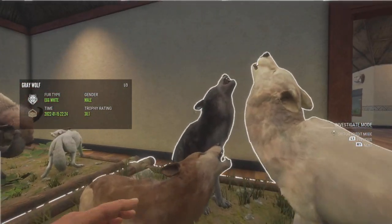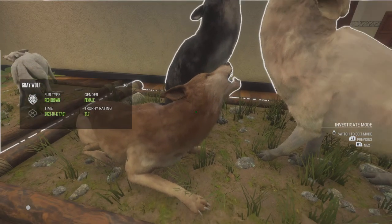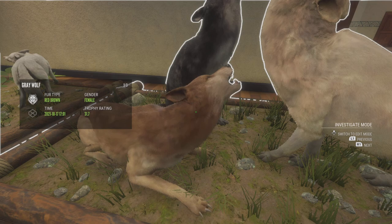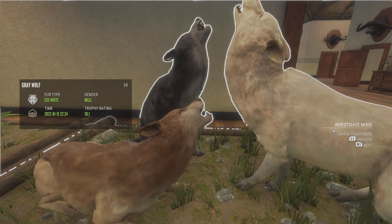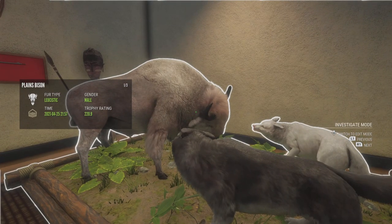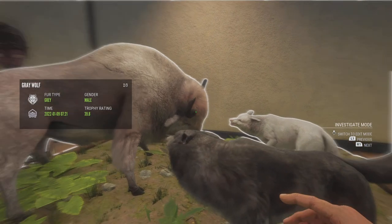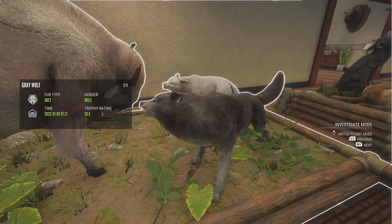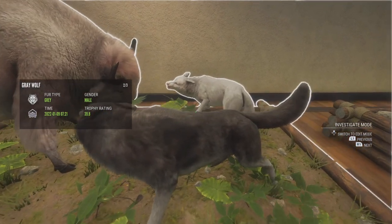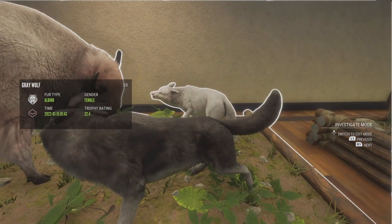Right here we have a Rare Egg White Wolf, then just a Common Female, and then a Red Brown Female — the Red Brown is not rare, she was from a while ago. And then right here we have a Troll Leucistic Plains Bison — he was 0.2 away from Diamond. Then we have, I think, my biggest actually Diamond Gray Wolf at 39.8. And then my only Albino, which is a Female.